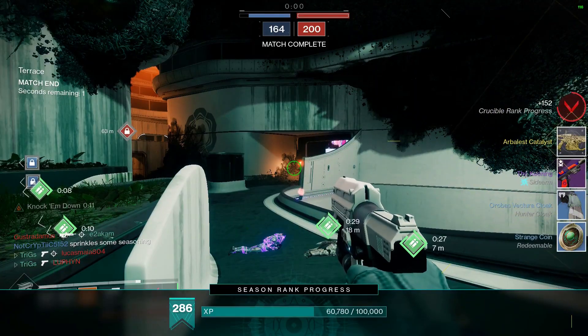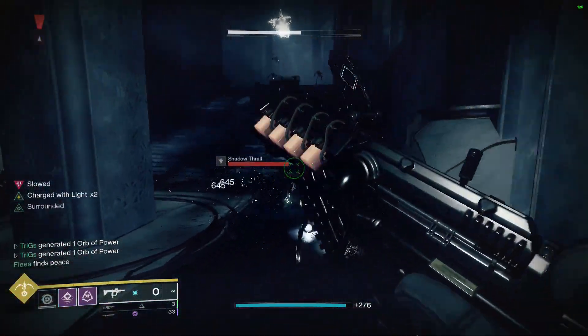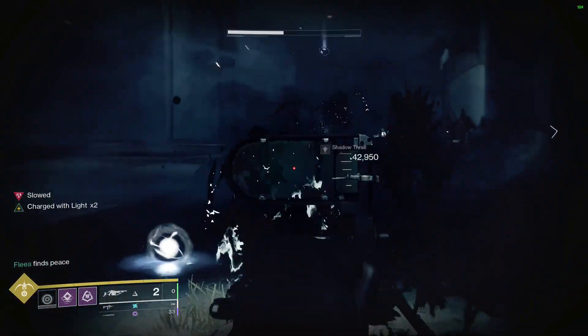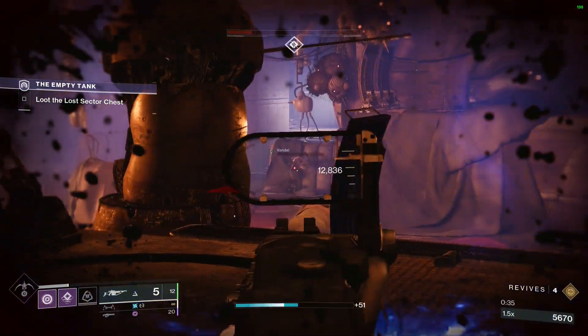It took me about 2.5 hours of farming to get it. To complete the Catalyst, you simply need to get 500 kills with this weapon. Good places for this are the Thrall Room and the Shattered Throne, the Office of the Czar Event on the Moon, and the opening encounter of the new dungeon, Grasp of Avarice. However, you can really just use the weapon in activities and complete it over time — 500 kills really isn't that much.